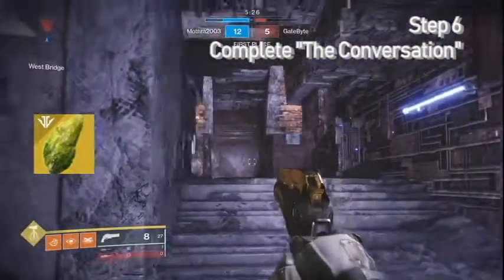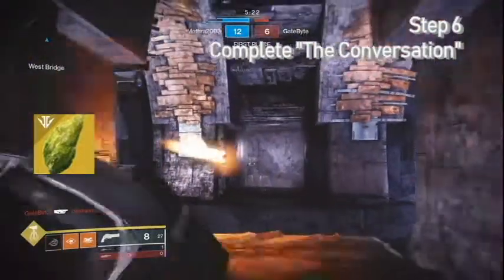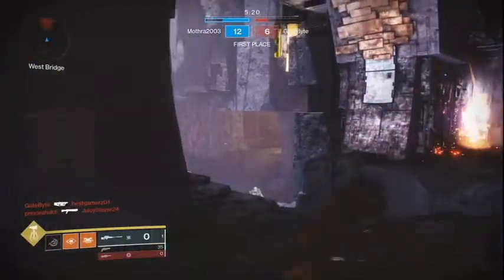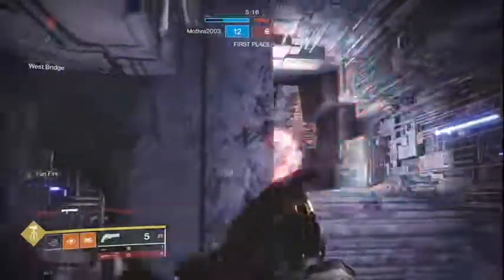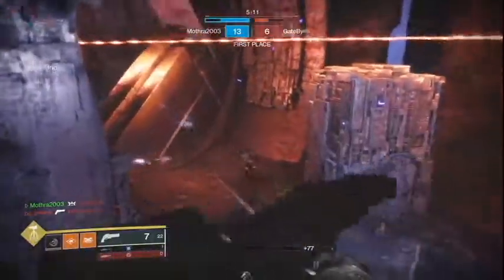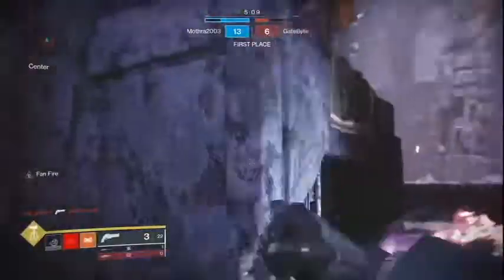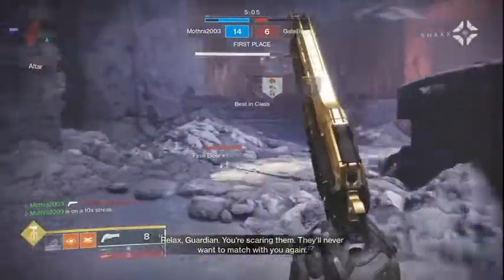The final step is to track down the Hive weapon master in its own standalone solo mission. It's a pretty cool mission so I don't want to spoil it, but after you complete it, you'll immediately receive The Last Word. Then go back to the Drifter and he'll give you some cool lore about the weapon.